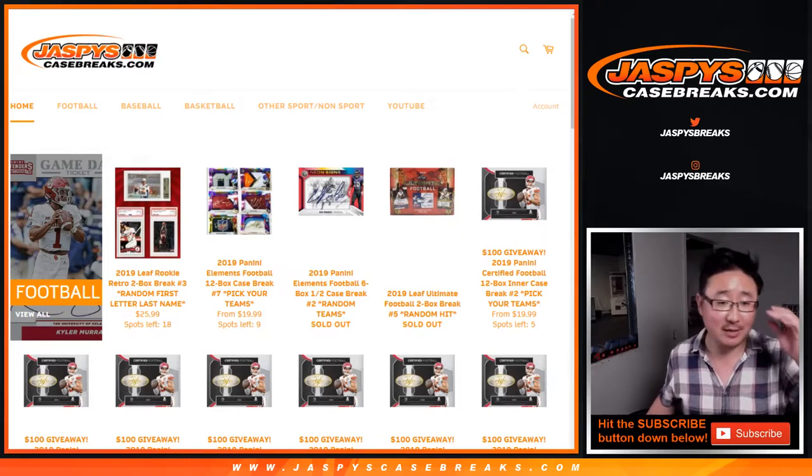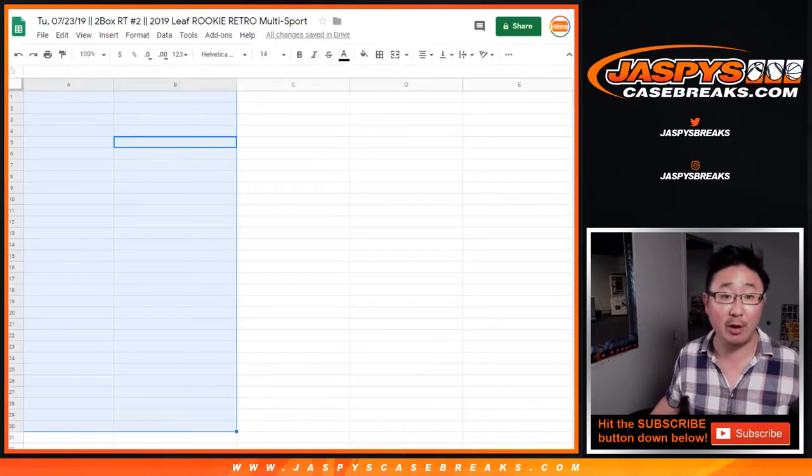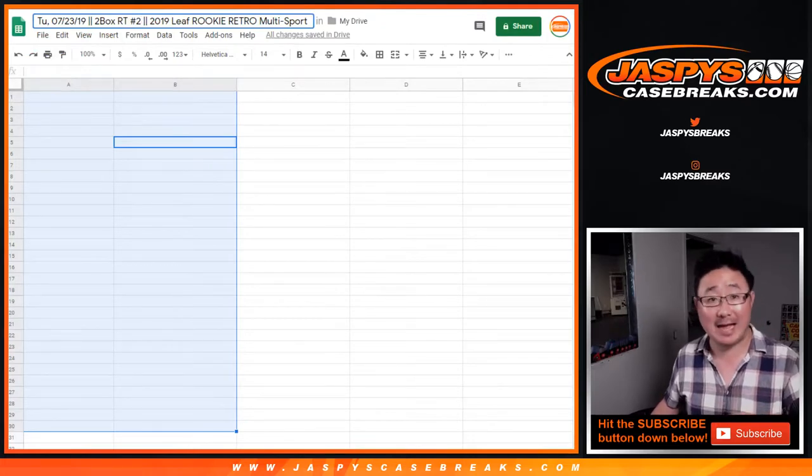Hi everyone, Joe for Jaspi's Casebreaks.com coming at you with 2019 Leaf Rookie Retro 2 box random team break number 2, random letter break number 2, first letter of their last name.